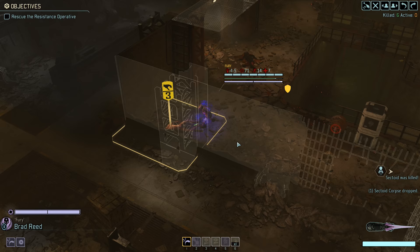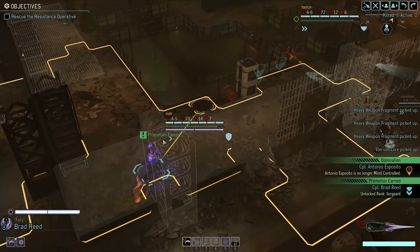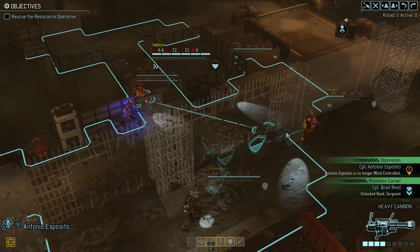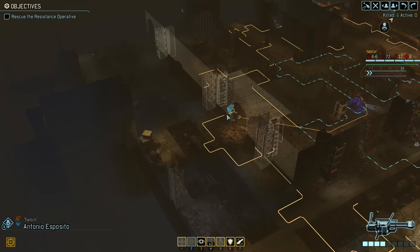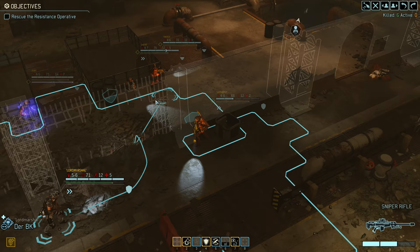And we got some loot — a heavy weapon fragment. Alright, I'll take it. I'm not entirely sure what these fragments will be used for, but obviously they will be useful. And we got a promotion — so our Templar will be our first sergeant. Nice. As a side note, this mission was supposed to have some resistance operatives other than this person. But I'm not seeing any. Well, let's move on, shall we?